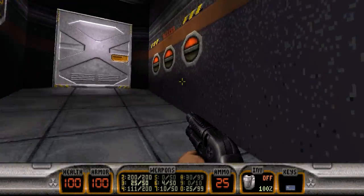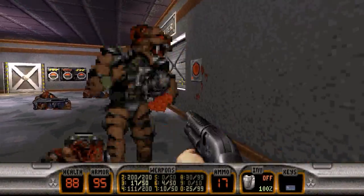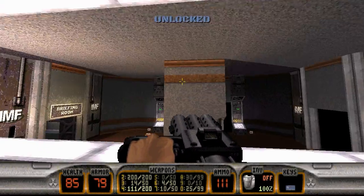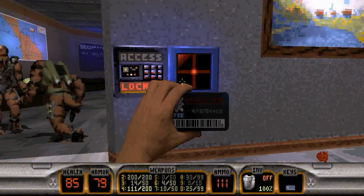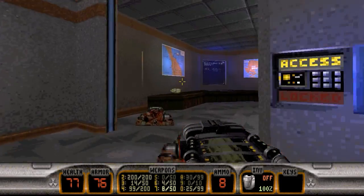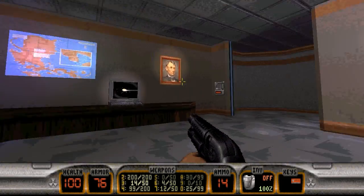We can head out of here — hit the right and center switches. We can take out all these guys here. We can open up the command center window. There's a commander in there so we'll have to get him down. Use the shrinker on him — get rid of him like that. We have the red key. Shrink him down to size and step on him.